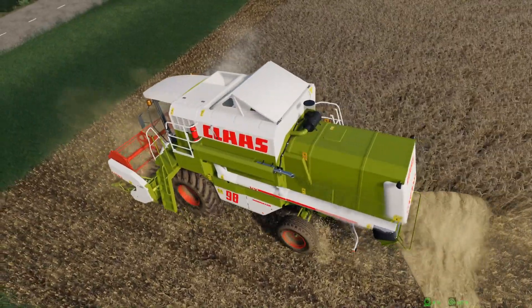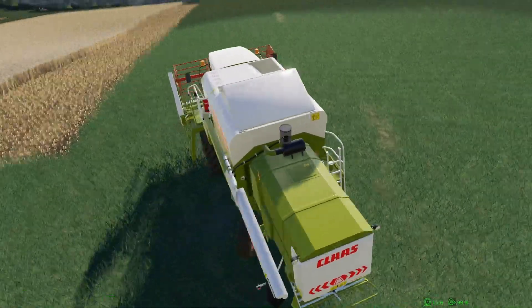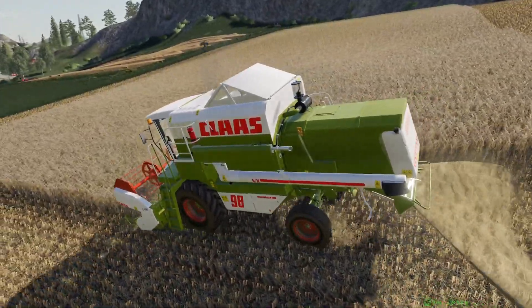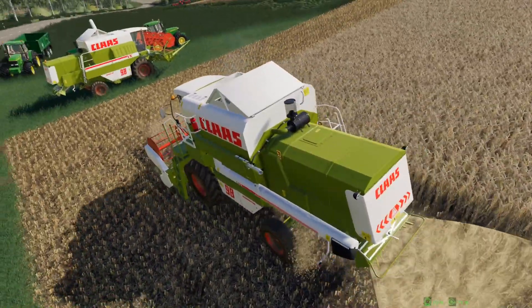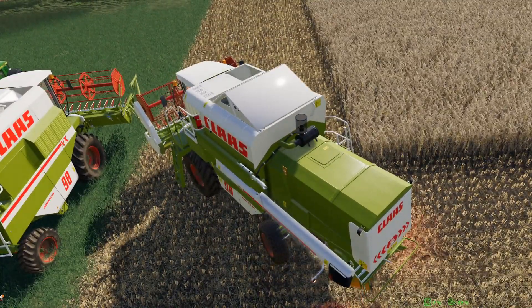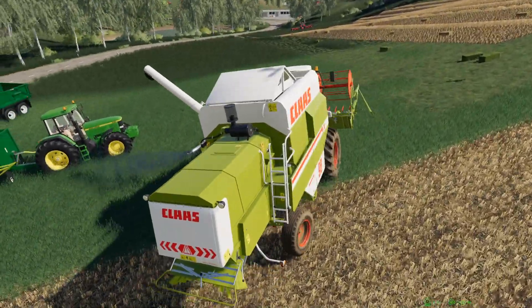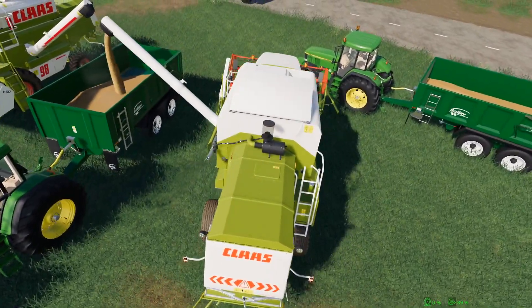Getting this back to the trailer to empty out. It wouldn't be the first time something silly happens when you change the header on a combine. I wonder if the smaller header here will actually work with the 106 or the in-game 108 from the Platinum expansion — that would be worth a try. It would be nice to have a few more headers in the Dominator size; 20 and 22 foot would be good.